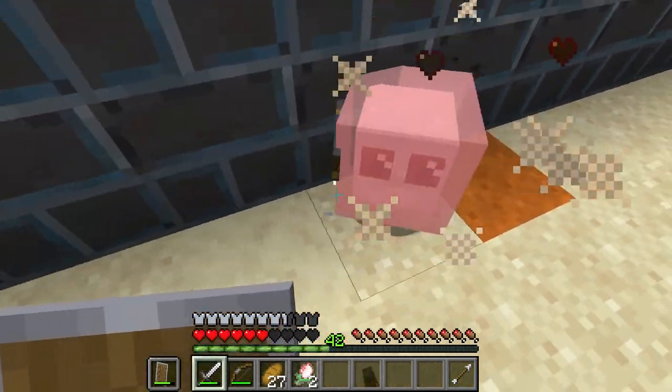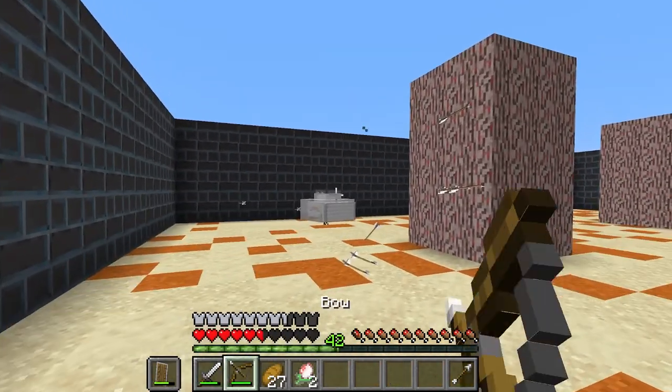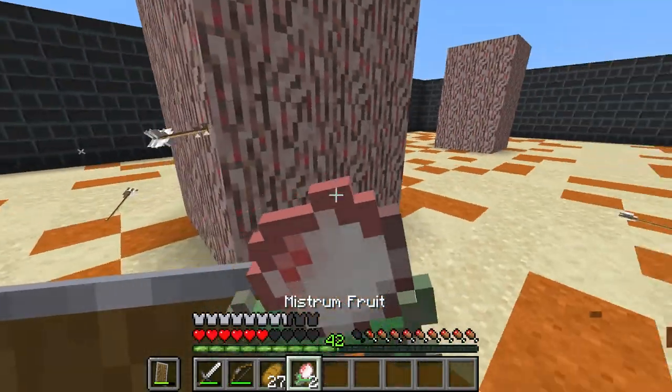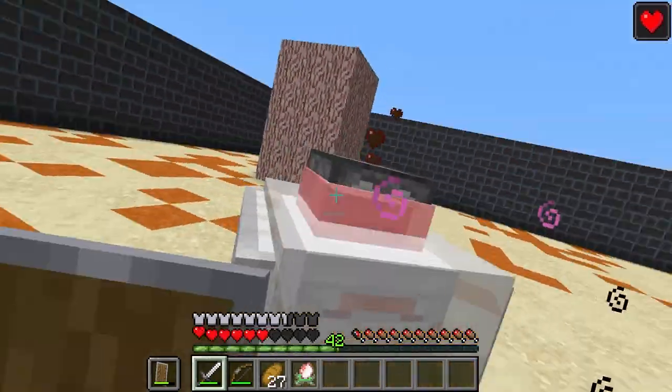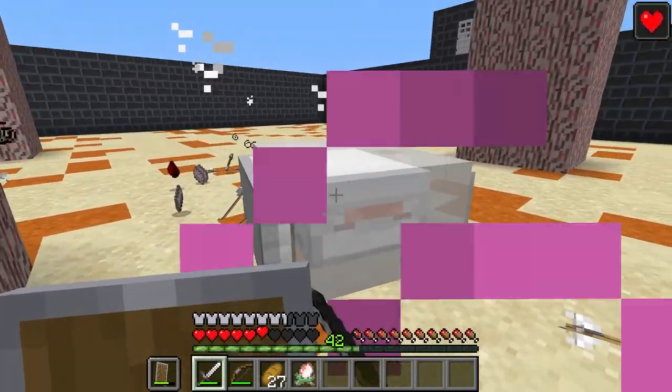Once again, we isolate the jumping-out crew member. And now that we have properly blocked its attacks, we engage again. We block the fire attack. Wonderful. With its turret down, we can take down the Tonk itself.